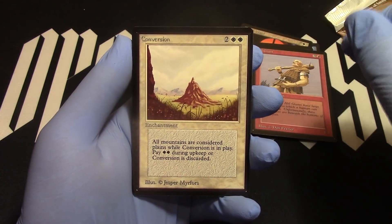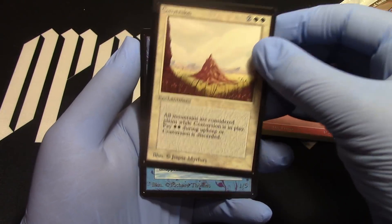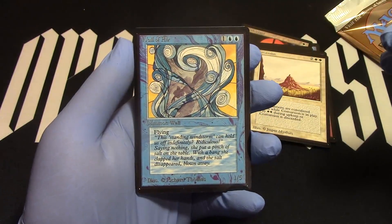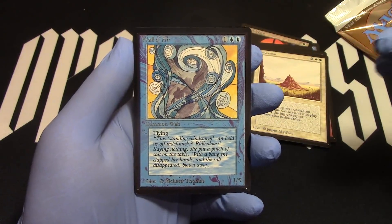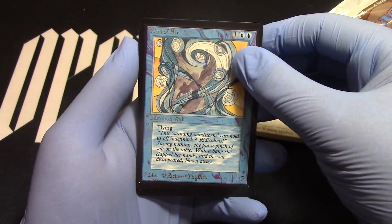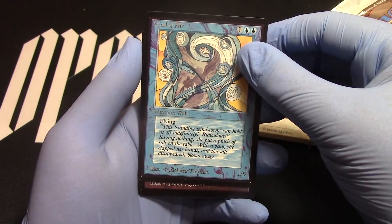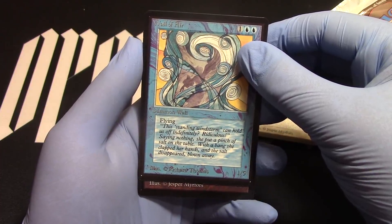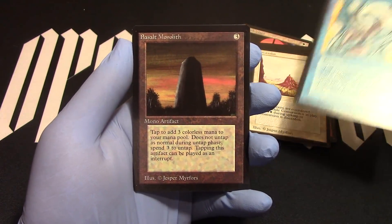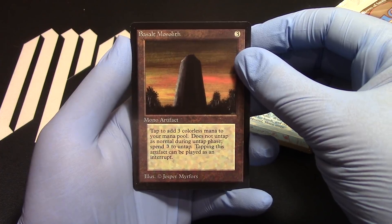Conversion — first uncommon, and not a land either. Wall of Air — anyone need some gas? Next up — it's going to be an artifact. It could be a Black Vice. Nope — Basalt Monolith. Take that for a dollar. Basalt Monolith, there it is.